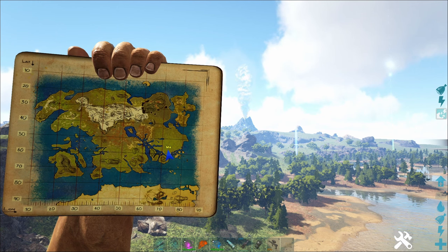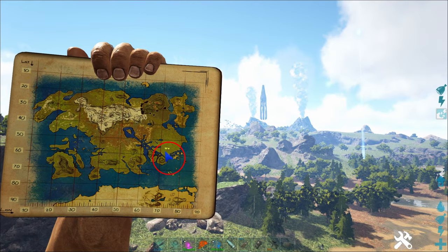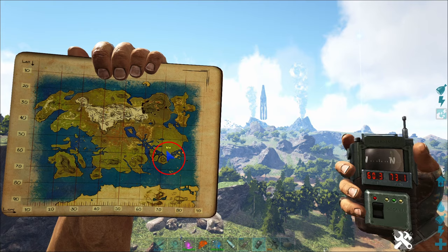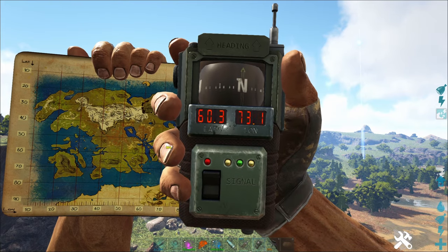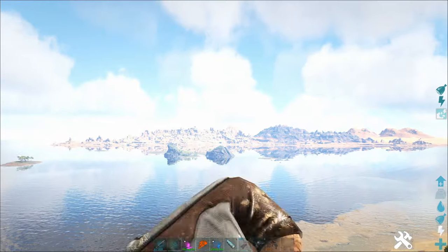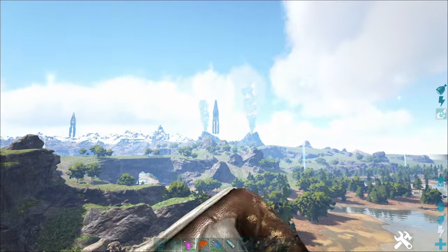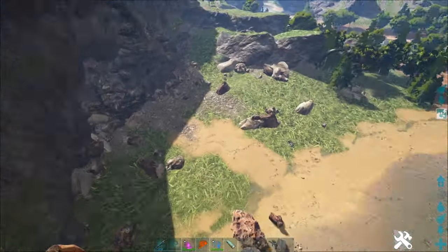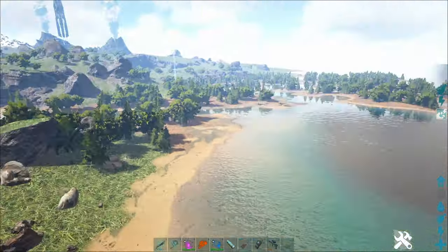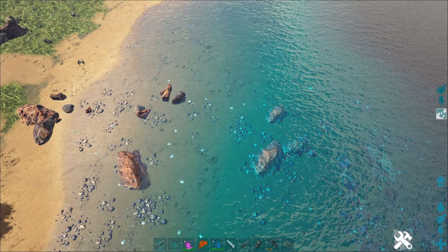Let's start with the silica pearls. They're located at the bottom right hand corner of the map. I'll show you on the GPS here — it's 60 by 73. There's the desert island, the green obelisk and the red obelisk, and we're just here at the edge of that little coast. As you can see, there's tons of silica pearls right here.